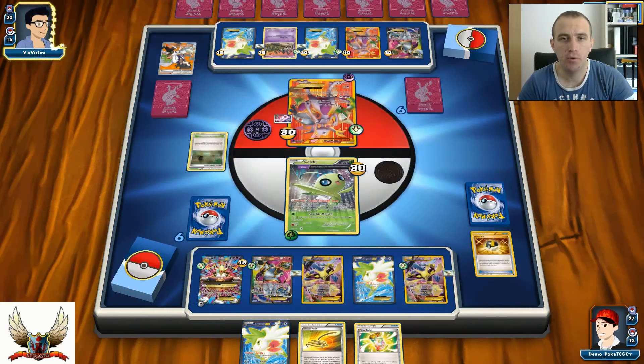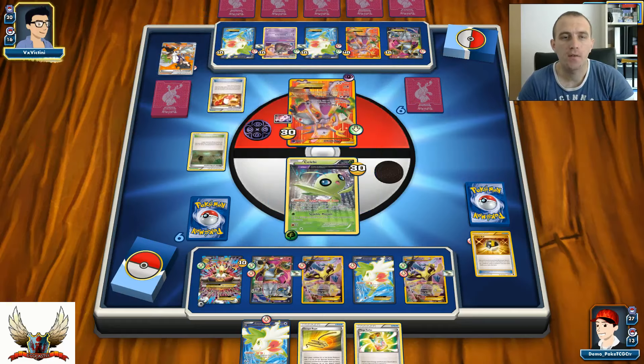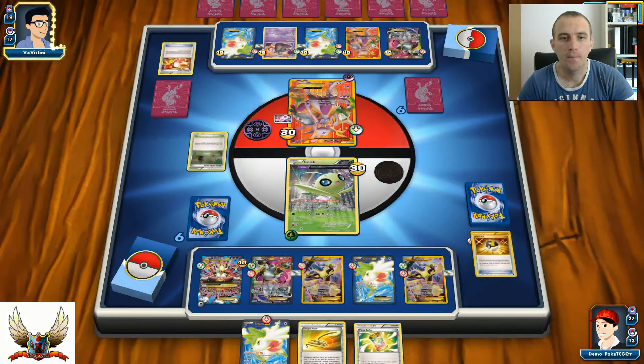All I really need is Mega Turbo for the knockout against his Mewtwo in the active position. Leap Through Time definitely did its job. If he can knock out my Celebi right now, I won't be able to use Leap Through Time. There's a Trainers' Mail for Mega Turbo. He might be able to use Damage Swap, but in both cases he will take three damage counters back - no point in doing that.